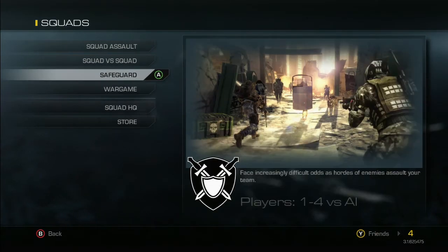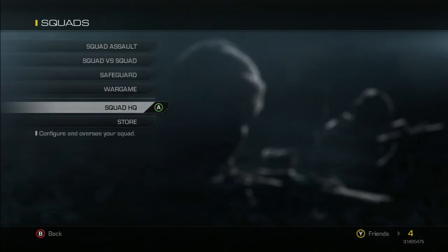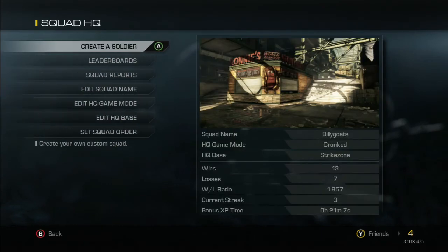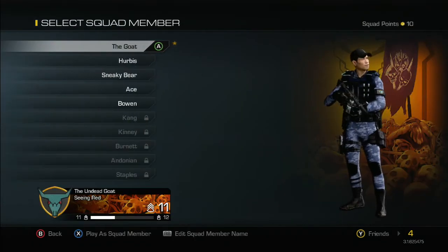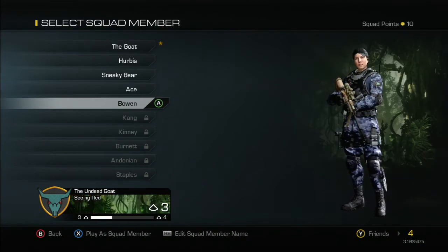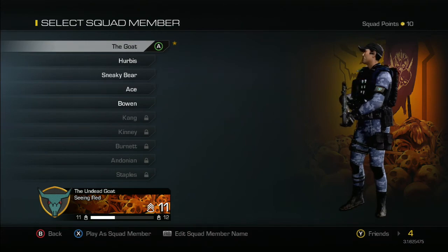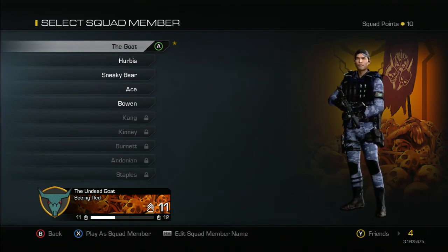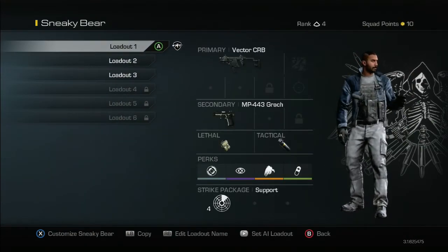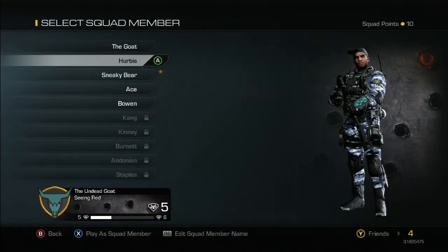I've gone over to the Xbox Live Squads and I'm going to go down to Squad HQ. Under 'Create Soldier' there are all my soldiers again. What's important is you see they all have different names — those are what they'll show up as in the game. When you're playing, you'll take over one of these, and that's the one with a little asterisk next to it. The X button will say 'Play as Squad Member' and that way you'll have three loadouts available to you.